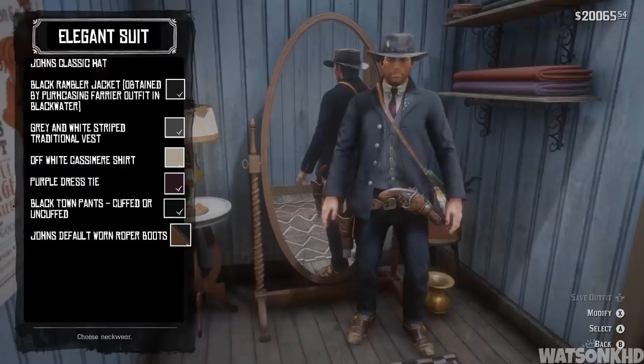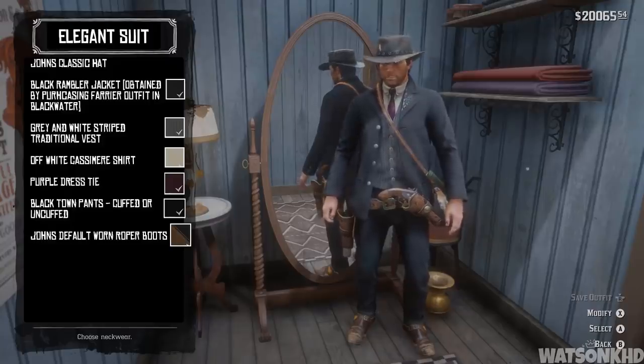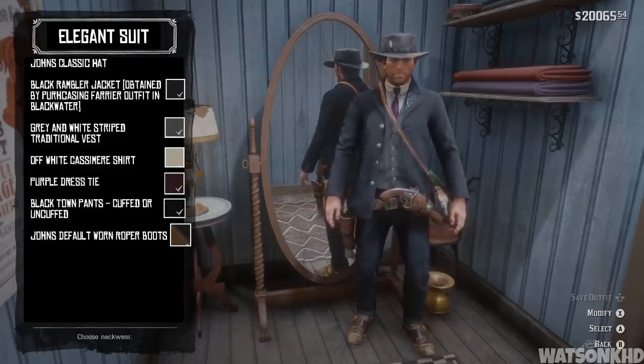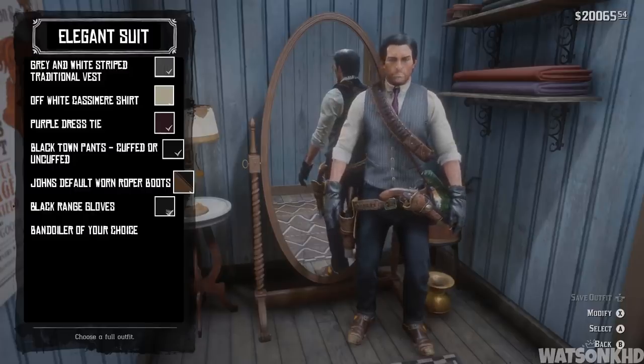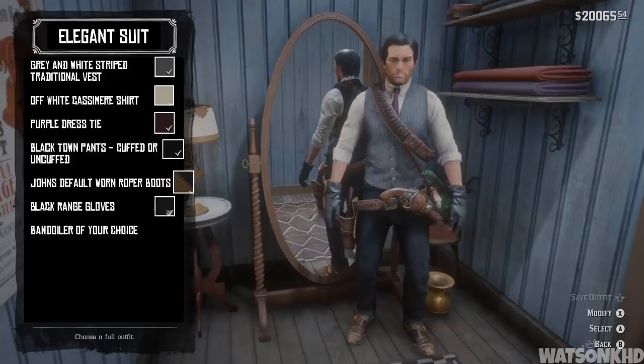To make this outfit you will need John's classic hat, the black rambler jacket which can be obtained by purchasing the farrier outfit in Blackwater, the grey and white striped traditional vest, the off-white casimir shirt, the purple dress tie, the black cuffed town pants, and John's default worn roper boots. To make the unusable alternate version, simply remove the coat and hat, and add a pair of black range gloves and a bandolier of your choice.